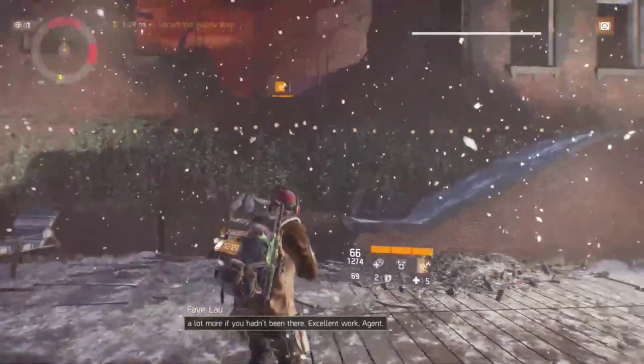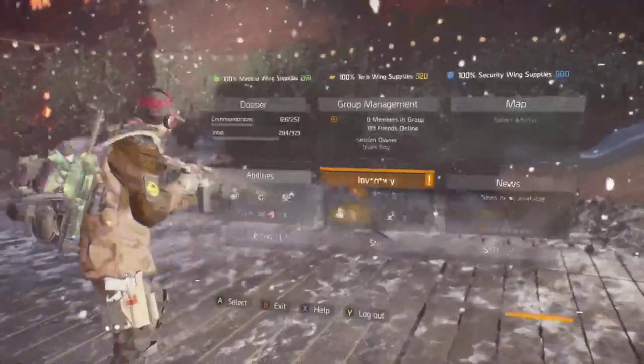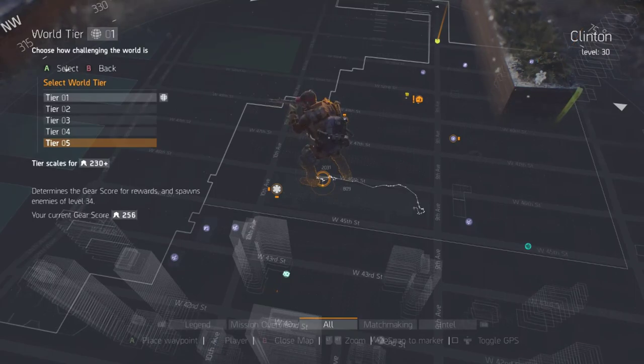Once you've finished doing it that many times, go back to your map, hold Y, and switch back to tier 5 so you can get your level 256 gear for everything you do outside and inside the dark zone. So there you go — that's the best way to run 10 main missions on hard or challenging: run Amherst's Apartment on tier 1 and it will take about 35 minutes to complete them all.